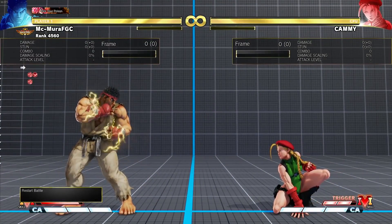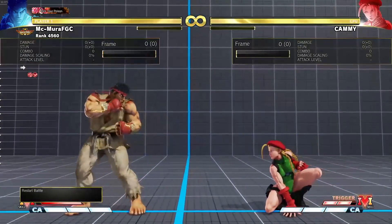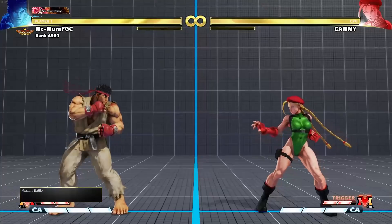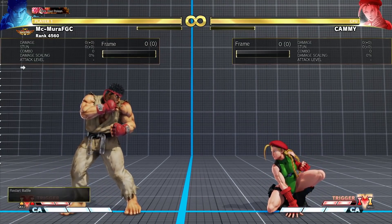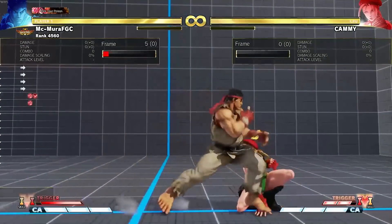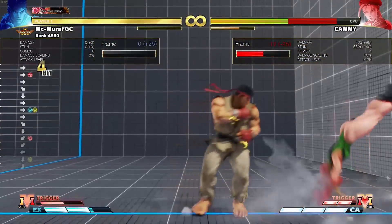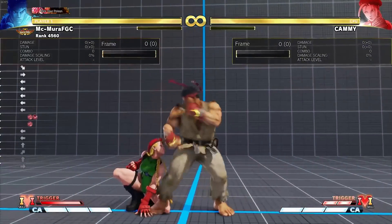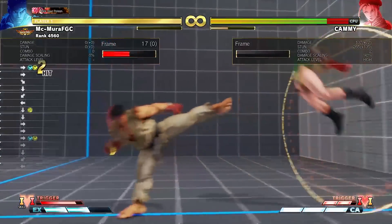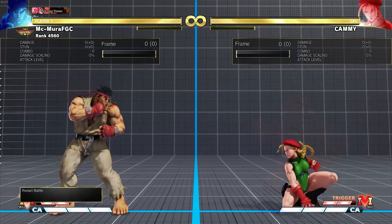Let me show you the meterless combo in V-Trigger 1. From a three-frame jab you get 274 damage — that is very good. He also gets counter hit conversions and can fish with these confirms. He now gets to do medium into medium Shoryuken after a donkey kick, which used to be corner only but is now mid-screen as well. These are nice quality of life changes making him more consistent.